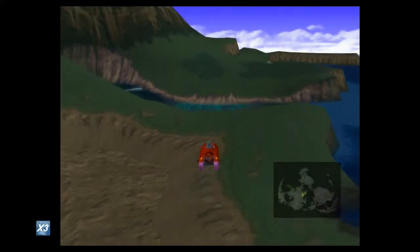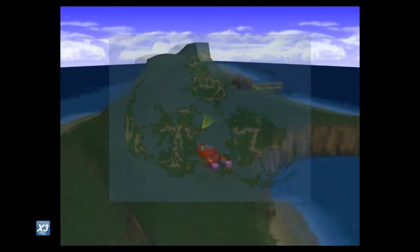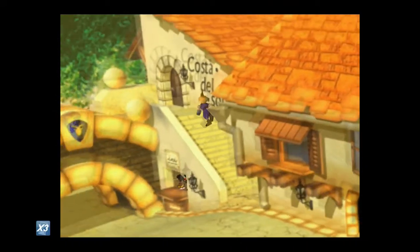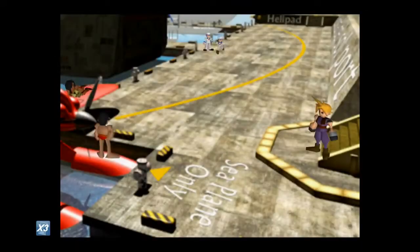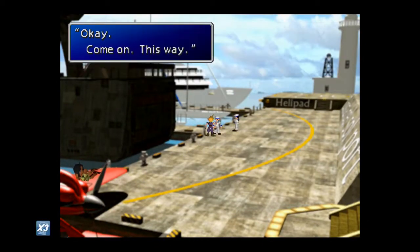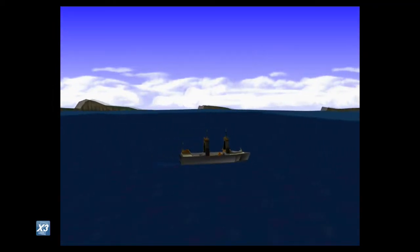So once you get the car, you go all the way this way. I'm going to have the map up for reference. If you go into Cost of the Soul here with your car, don't exit it — you can actually teleport your car somehow. Once you come out of Junon here, your car teleports.